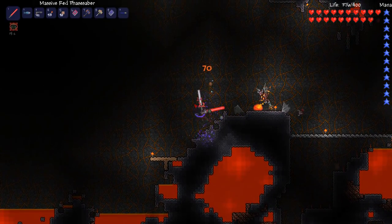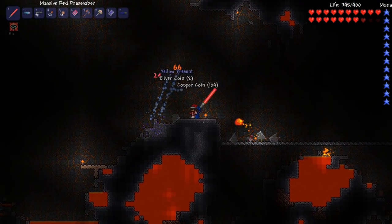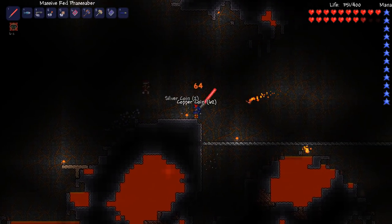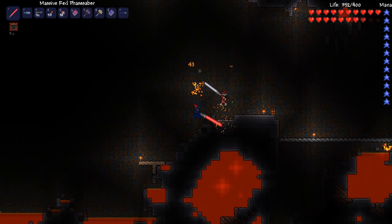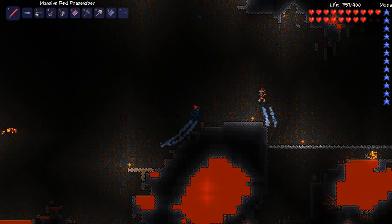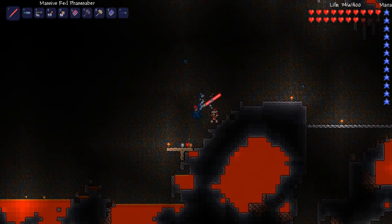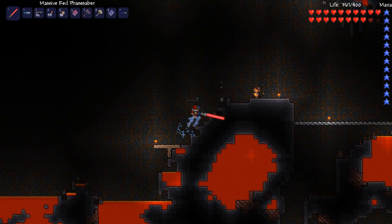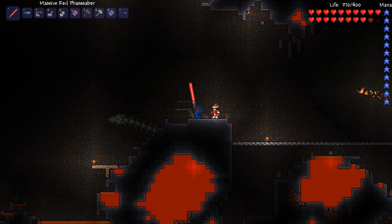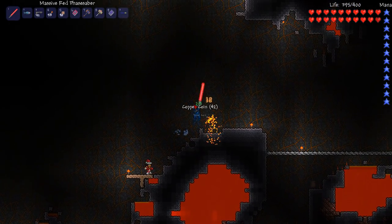Hello, back to Terraria. We are in the underworld right now and we are gonna fight the Wall of Flesh. Yes we are. And we prepared a little bit with a platform over all the lava. There's tons of lava down here, everything's covered. So we covered it all up and made a nice little straight path. Everything to the right of us is covered. And if you don't know what the Wall of Flesh is, you'll soon see. Having a really straight pathway is very helpful to fight it.